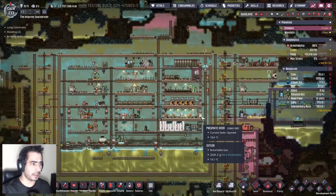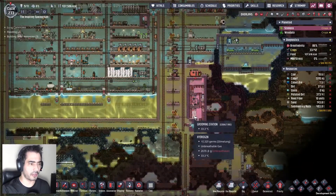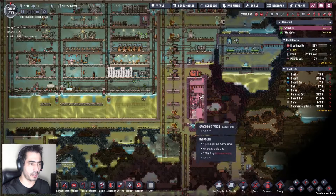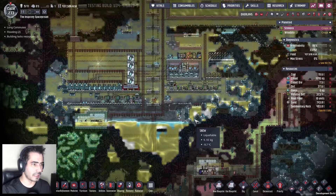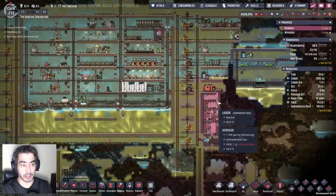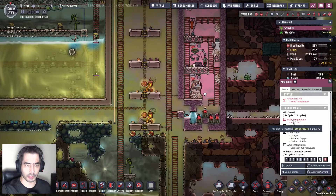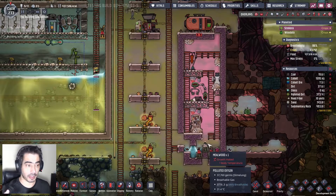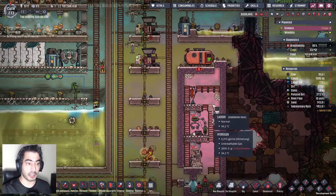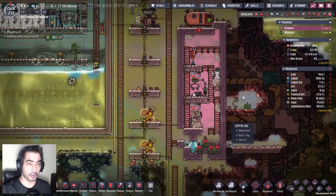So in the last gameplay, I placed the Oxygen and finished this ranch. Now I need to cool down this ranch because the mealwood is not growing because of the temperature — they are not eating the mealwood and therefore things are not working as they should. So I need to take care of that.